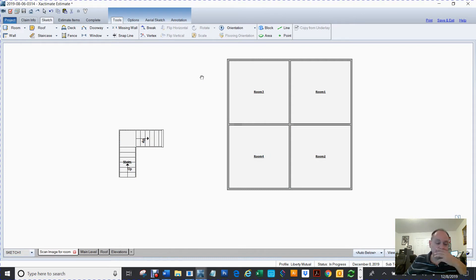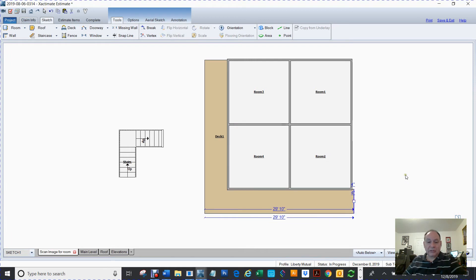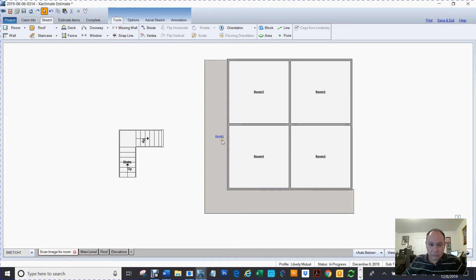First I need to create the deck around the house, so Shift+D will give me a deck. I'm going to make that deck four feet six inches wide, and the deck is going to wrap around the house, so that has to be four feet six inches. It sounded like the whole deck was damaged, so I'm going to hit shift enter.